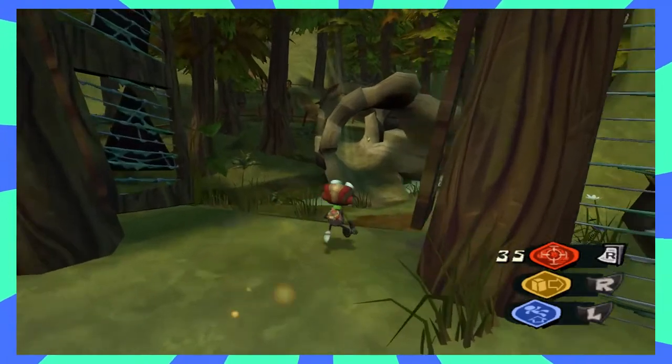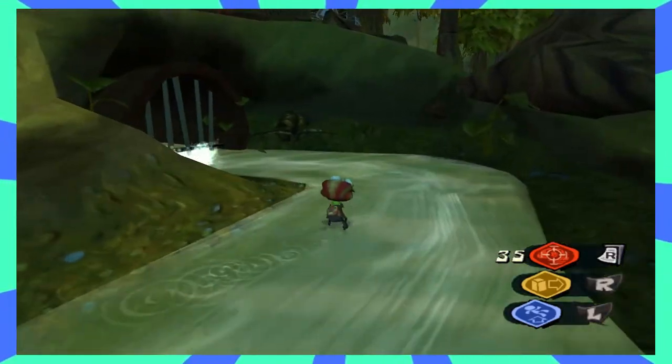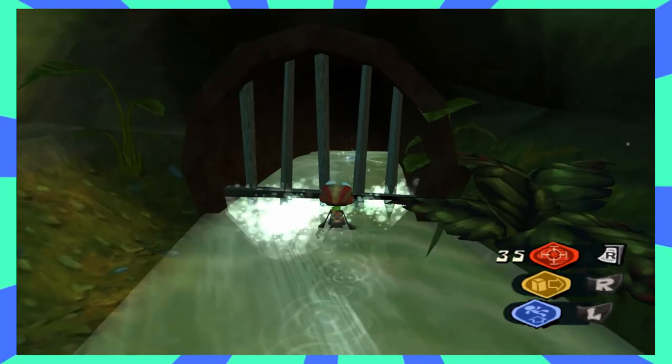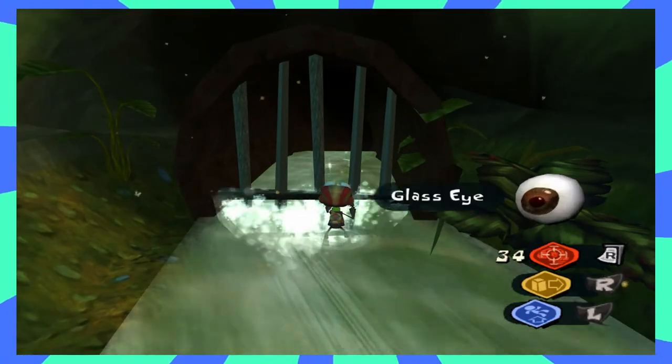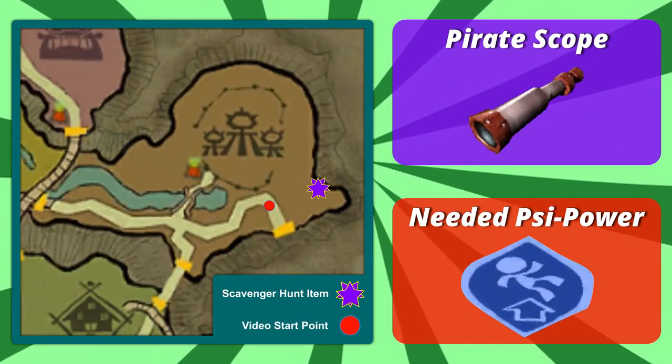From the GPC facility entrance, immediately walk into the creek running under the log bridge. Follow the creek's flow to the drainage grate under the GPC and use your telekinesis to grab yourself a glass eye.